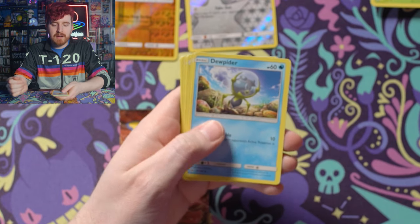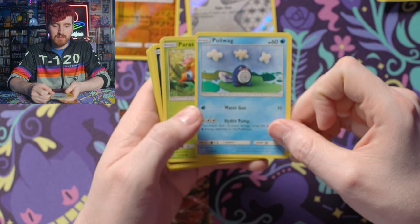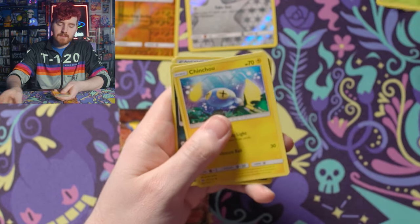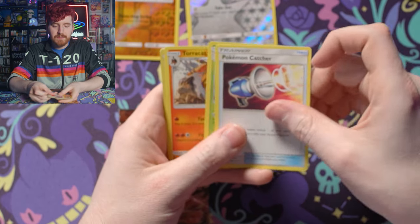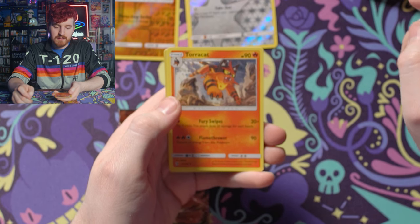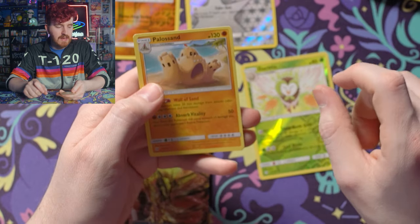We've got Jupitter, Poliwag — love Poliwag, that's some LittleBigPlanet art there, pretty neat — Paras, Clefairy, another Alolan Rattata, Electric-type energy, Pokemon Catcher, Metapod, Torracat — lovely little starter evolution. Our reverse holo is uncommon at least, Dartrix. And our rare is Palossand.